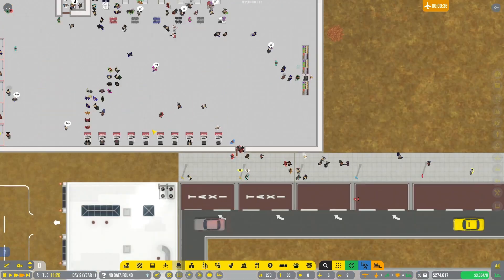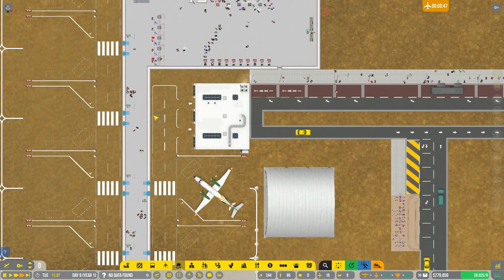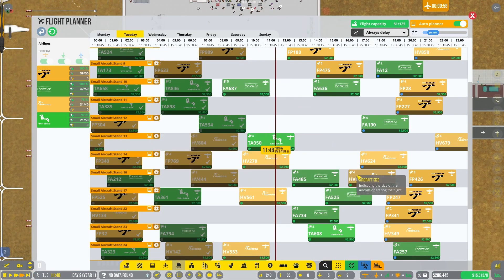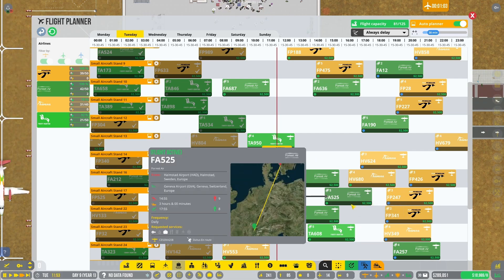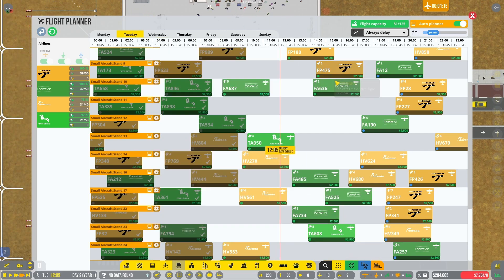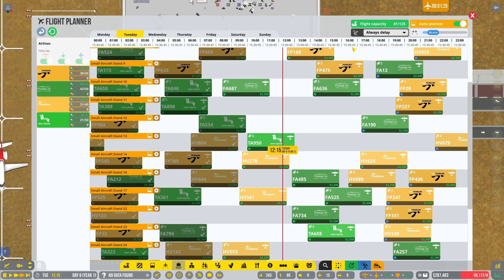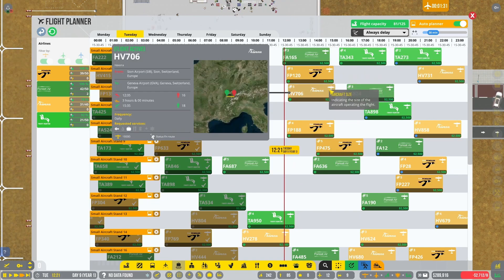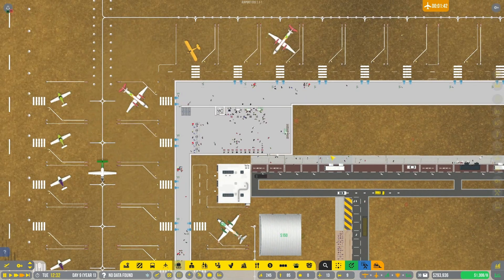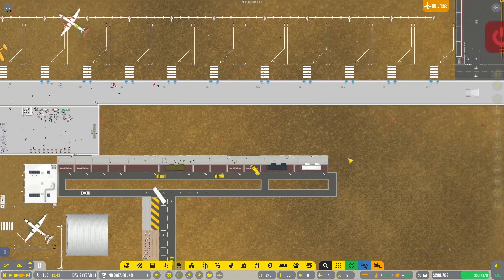This has a little bit of a line which I find interesting. Yeah, it's probably that one with 34 that's backed up a little bit. But it looks like everybody got through - looks like everybody's checked into security as well.